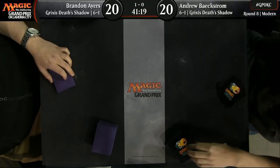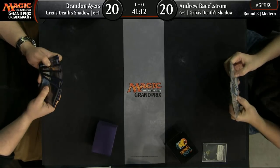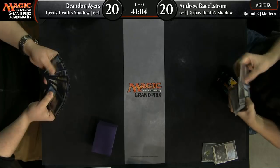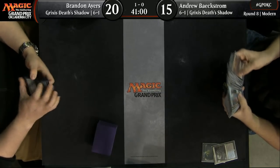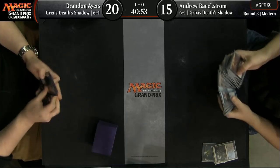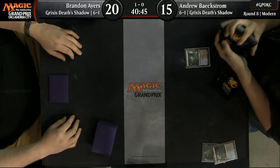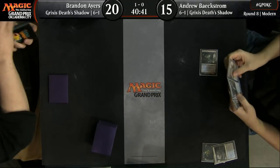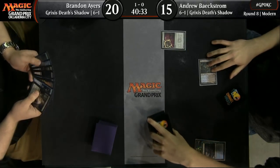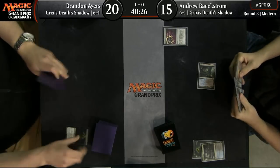Beckstrom actually has some more Lilianas — he brings in two Lilianas of the Last Hope. He also has the Engineered Explosives, Stubborn Denial, Nihil Spellbomb, another Liliana of the Veil. I actually think they're really, really close to each other after sideboards — almost exactly the same deck. Play-draw considerations matter because you get to cast the first Thoughtseize, which is one of the more important things — you can break up some hands that are a little bit more iffy, like the ones with one threat in them.